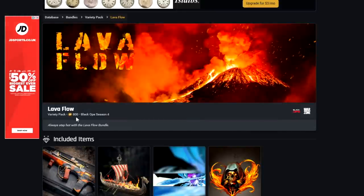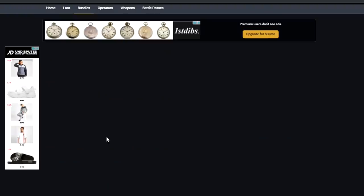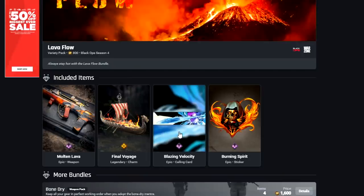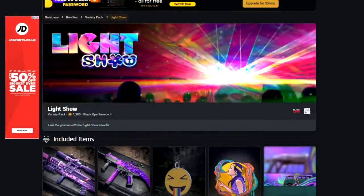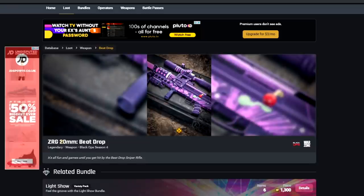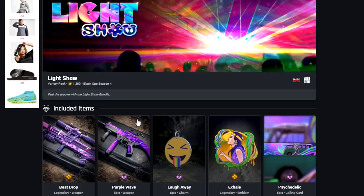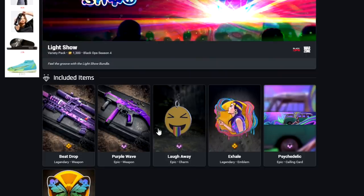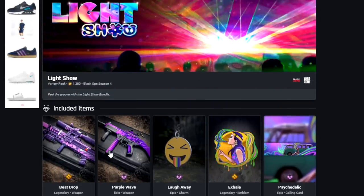Lava Flow for 800 COD points — bit of a stinker again. We've got the Molten Lava blueprint for the FFAR, along with a Charm, Calling Card, and Sticker. The Light Show is for 1,300. We've got the Beat Drop blueprint for the Sniper Rifle — not reactive, just a standard Legendary with a purple wave. It looks like it could have been something cool with reactive stages, but it's just standard.